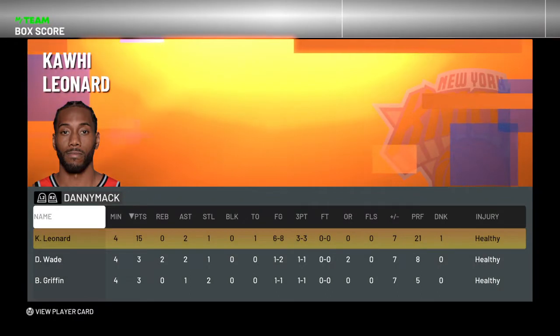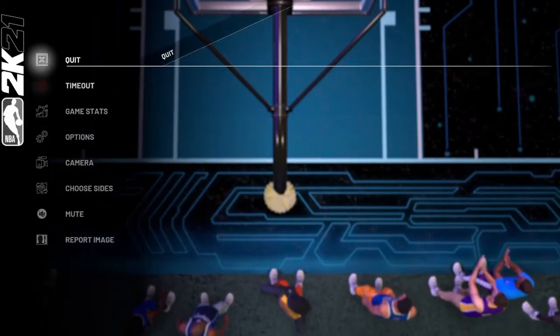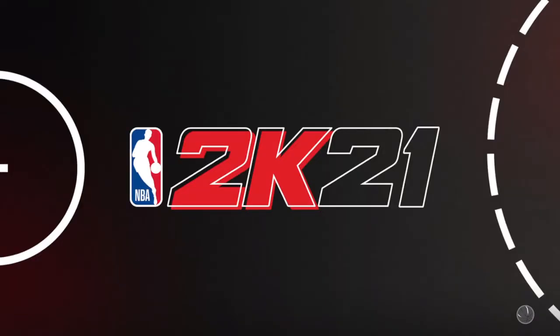Check out the stats: Kawhi with 15 points, two assists, one steal, one turnover, six of eight from the field, three of three from three-point range. We win the game by seven. One dunk — he was definitely killing it. Welcome to the team, Kawhi!